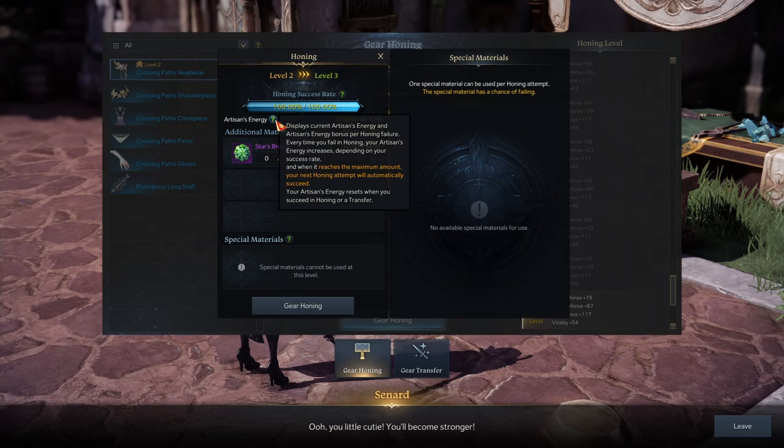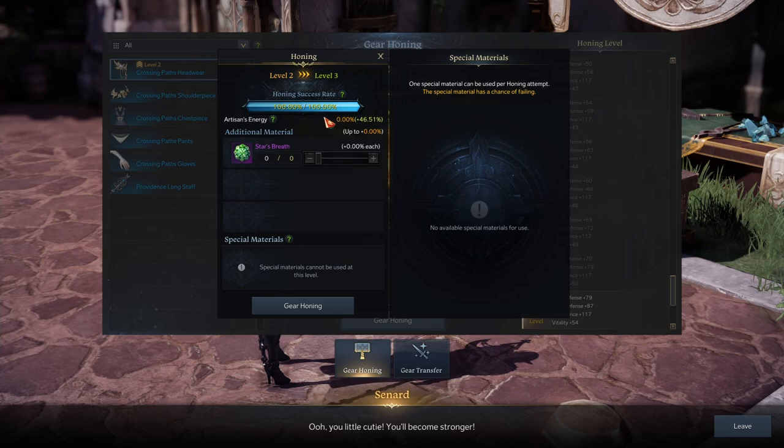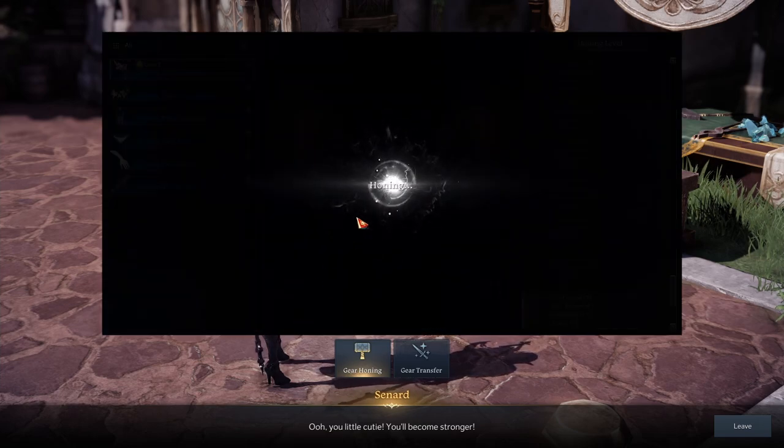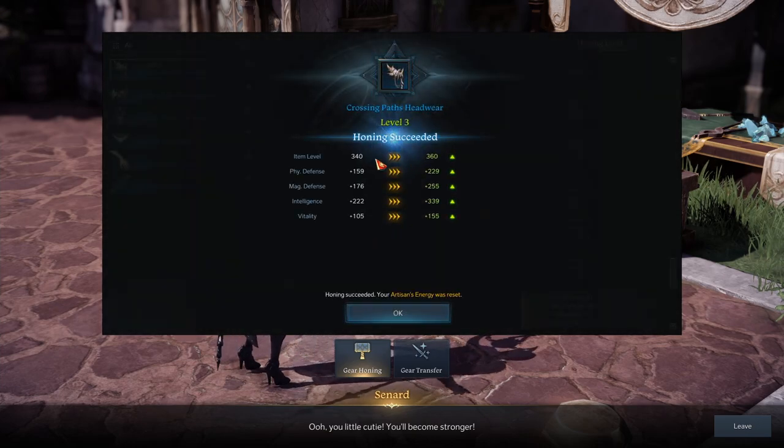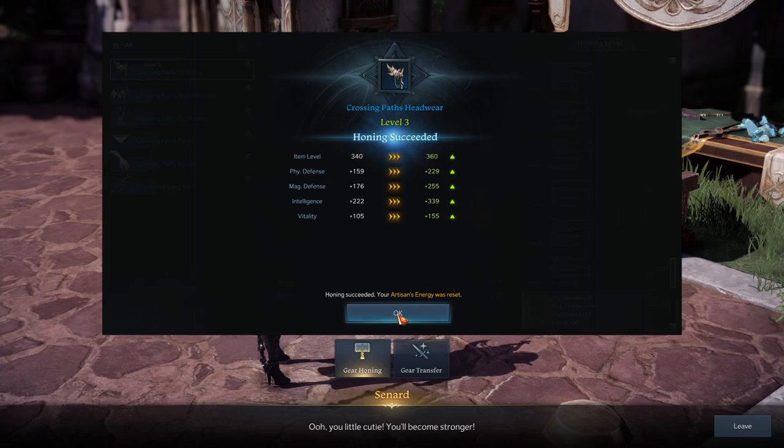If you do fail, it'll increase your artisan energy, and when that reaches its maximum, your next honing attempt will automatically succeed. None of this is really going to matter until a little bit later on. In the beginning you're just going to start leveling up your stuff, hit that button, do the honing, and now it is item level 360. Keep doing this until your item level is high enough for your next content.